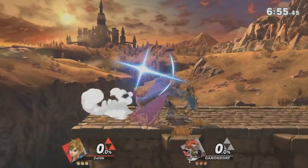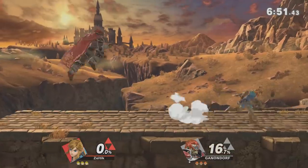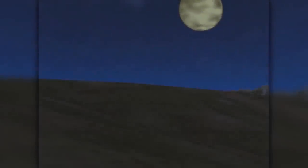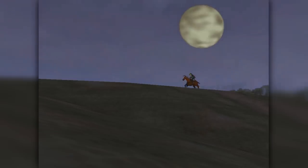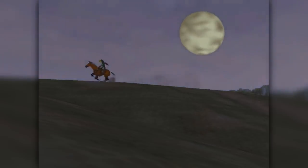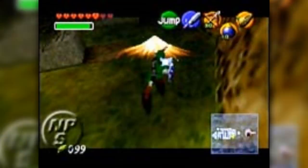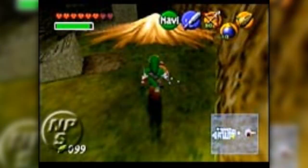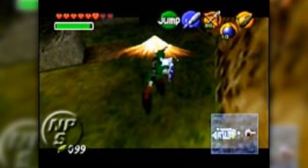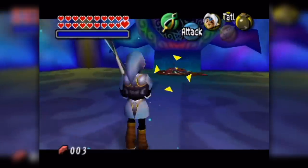The beam has even been introduced to Link's Smash Ultimate moveset, fittingly only usable when Link has taken no damage. However, the Sword Beam is notably absent from perhaps the most iconic game in the series, Ocarina of Time. But this wasn't always the case. In some early pre-release screenshots, we can see Link performing the Sword Beam. For whatever reason, this ability was cut from the game late into development, making its debut in 3D instead in the game's sequel, Majora's Mask.